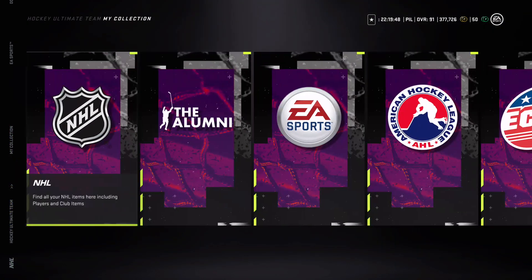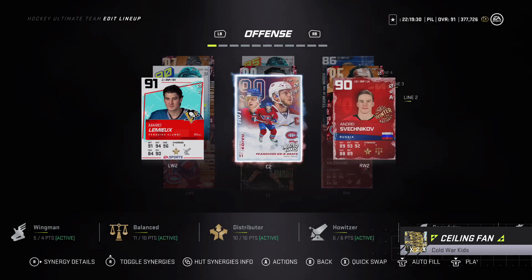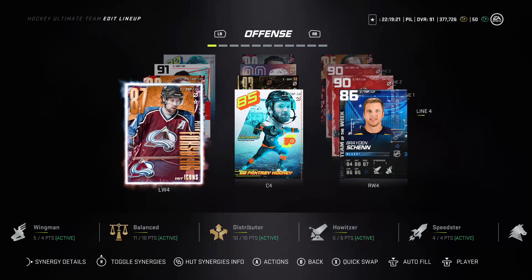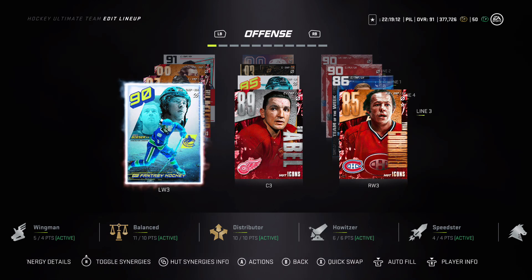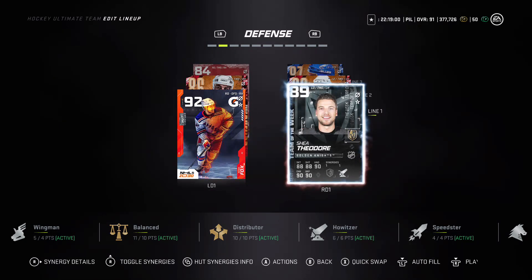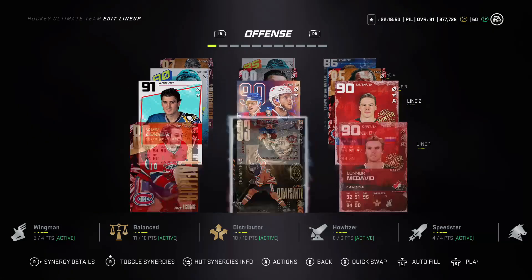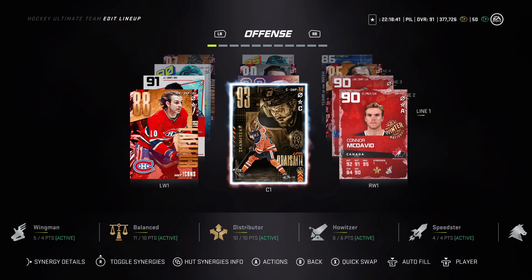If you enjoyed the video, leave a like and subscribe to the channel. Like I said earlier, we'll be doing a 400k pack opening for this new Flashback event. I don't even know who to replace with Chara - at this point it should be Besser but he's too Balanced. I could literally just put him in for Saku Koivu. Anyway, I hope you guys enjoyed - let me know your thoughts on the event and if you're gonna build any masters. See you in the next one!